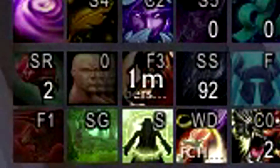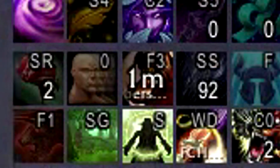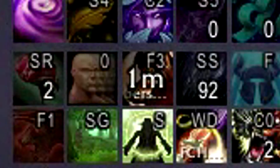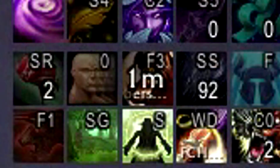As you see, I prefer using Cenarion Ward over Ysera's Gift for RBGs. That's because I'm pretty much away from the main fight, such as going for the top cap in Silvershard Mines or going for gold mine or farm in Arathi Basin. I find this particular CD to be more occasional, while there are no group members close enough to benefit from Ysera's Gift.